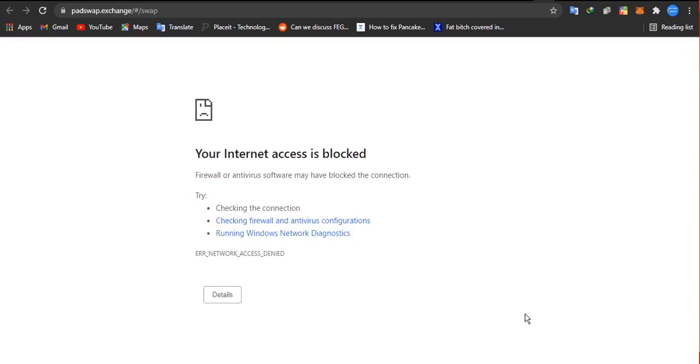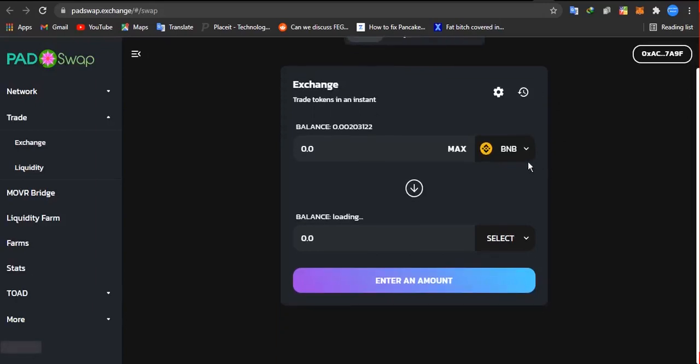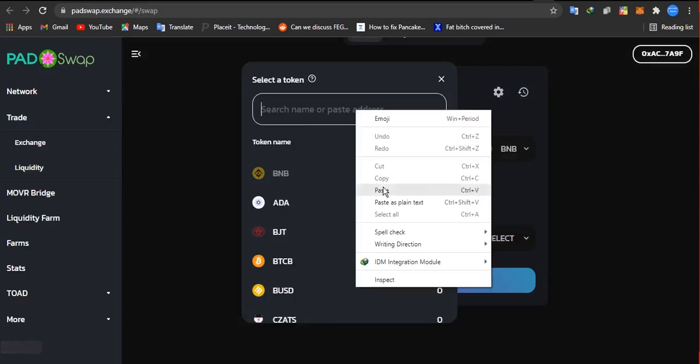I'm on VPN and lost connection, so let me refresh my page. Now I've refreshed and my BNB is showing here.